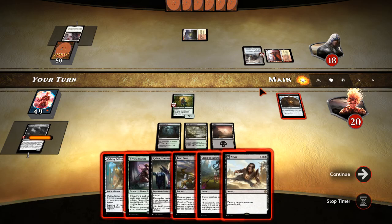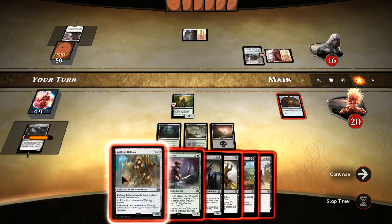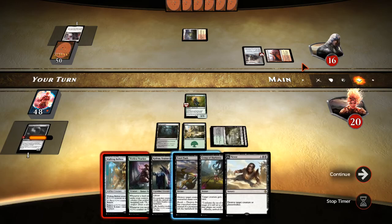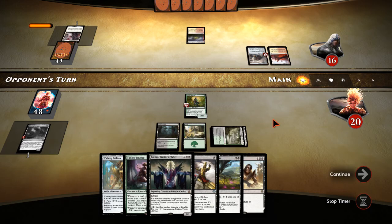We want to attack — that part's pretty obvious. I think I want to crack this clue and try to hit a land drop more than I want to play the Tracker or the Ballista. I really want to get my lands going. I don't think Ballista for one is worth it yet, so we'll just sit on the Push and then next turn Kalitas can probably come out and play.